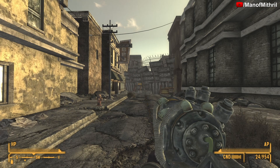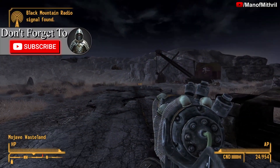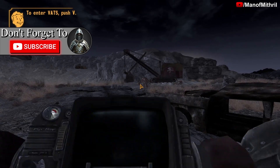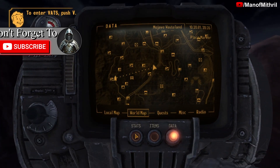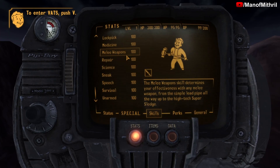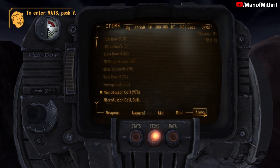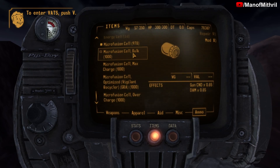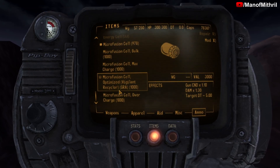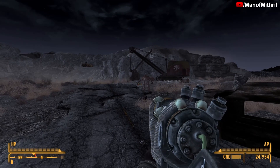Let's go test this weapon out on some bad guys. We are here at Quarry Junction. I do have demigod mode on — I'm invincible but still use ammo and have to reload, all my skills are at 100, and all my SPECIAL stats are 10. This weapon has a few different ammo types; we'll be checking all of them out on the legendary deathclaw, but for now using normal Micro Fusion Cells on all the deathclaws here.